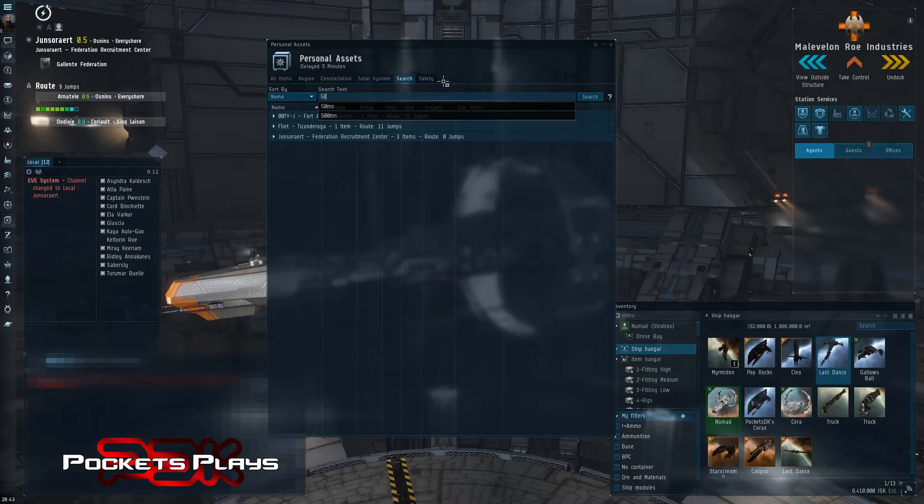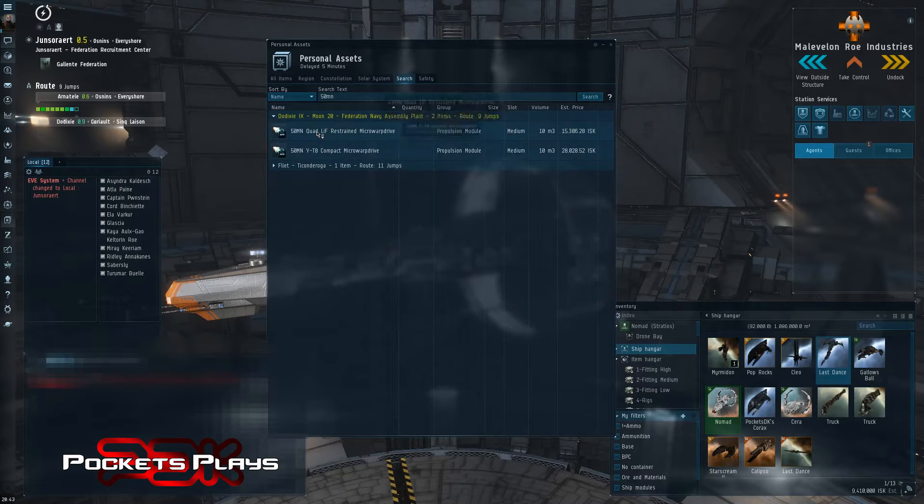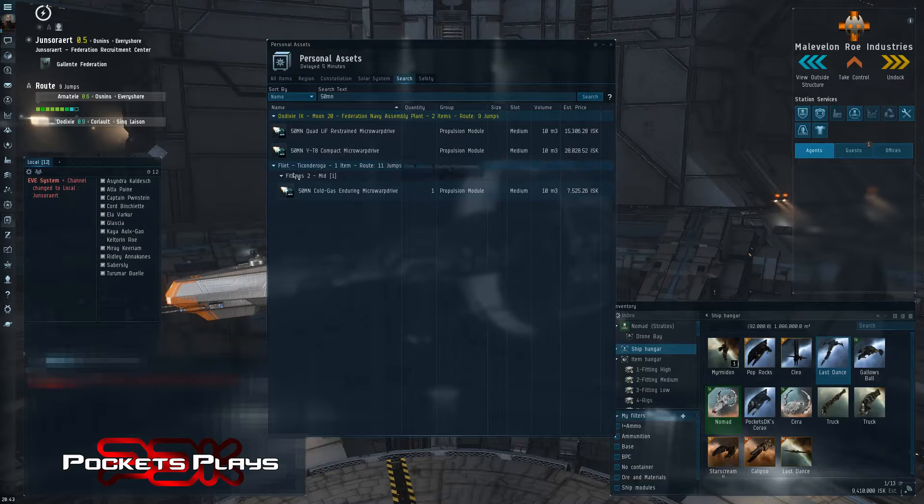I'm sure I have a 50 MN afterburner or microwarp drive somewhere that I want for a cruiser I'm building. And I do — I have two in Dodixie just sitting there waiting. And it looks like I have one in a container in Fliat — that's what this second dropdown indicates.